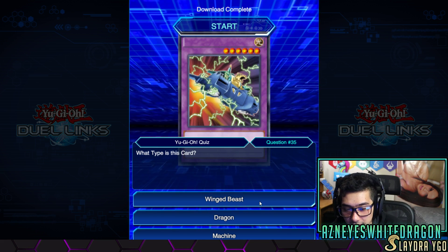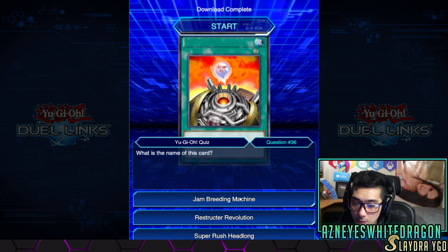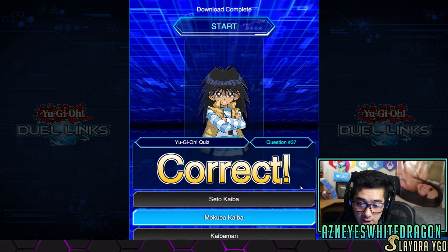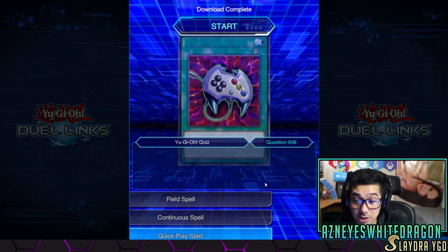What type of card is this? It's probably a machine — I think it's like the VWXYZ, jambreeding machine. I've seen people play this. Easy clap. What's the character's name? Mokuba. His name is 'shut up Mokuba.' All right, what kind of spell is this? Quick play. I'm doing pretty good, though.